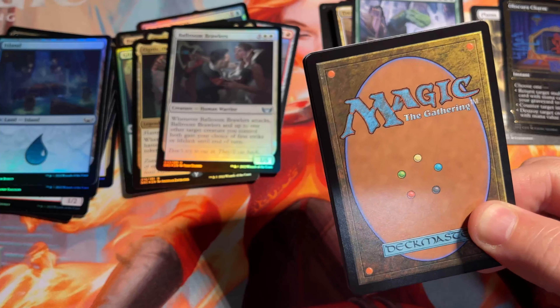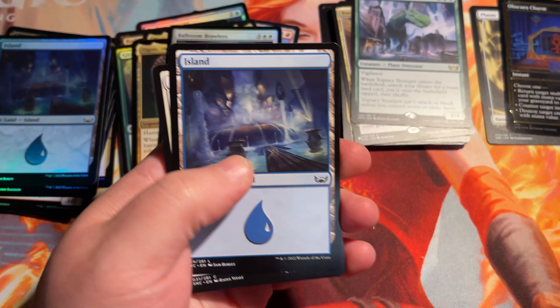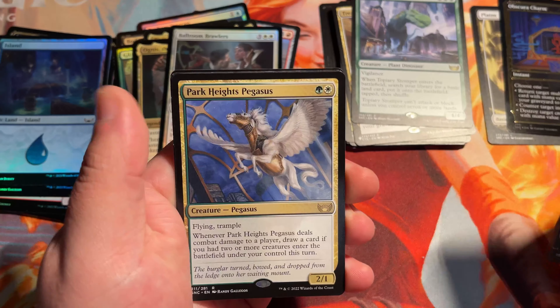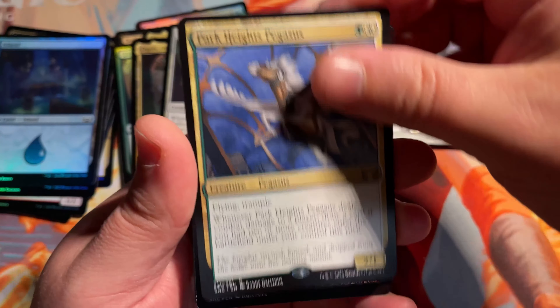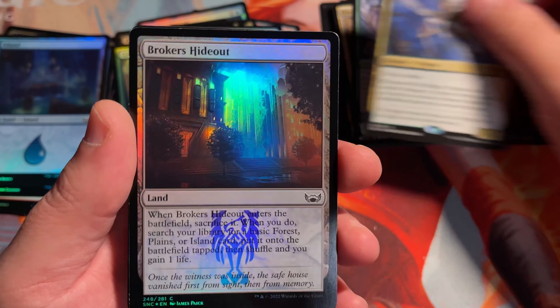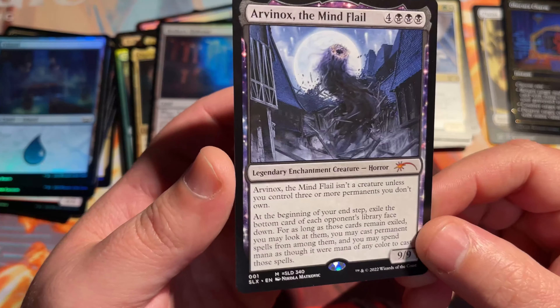I'm going to try to get through the rest of this box pretty quick — I'm at 15% on my battery life here. That's a pretty nice art. Park Heights Pegasus. Broker's Hideout Foil — nice little land there.